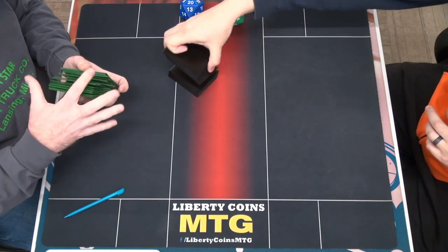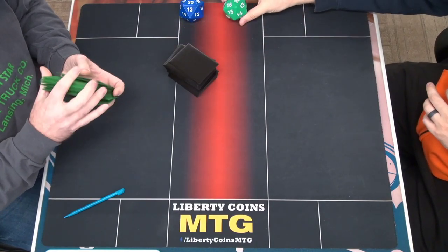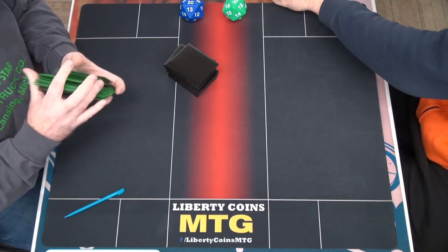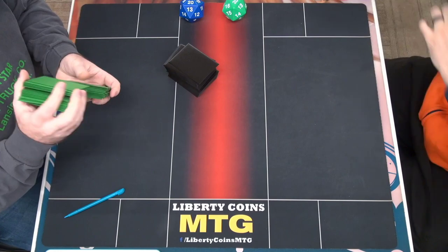It's draw then discard. I thought for whatever reason it's discard then draw. No no, it's draw then discard. So, draw — that's hard — but he doesn't get the counter.